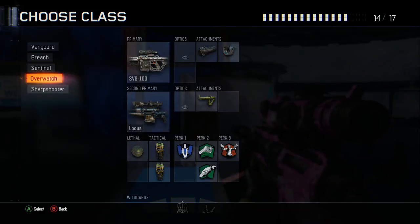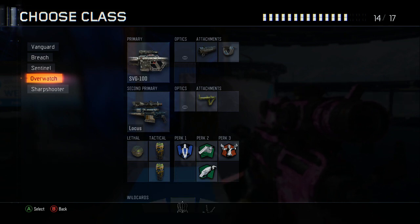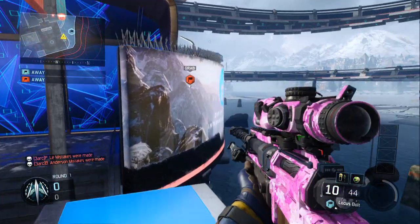Let's get started. The class setup is gonna be your SVG — it doesn't matter what attachments you have — and then you want your secondary as the Locusts, your lethal as the Semtex, and then concussions. Everything else you just need is Fast Hands. Really, once you have that, it's a really simple shot and it's really clean to go for online.